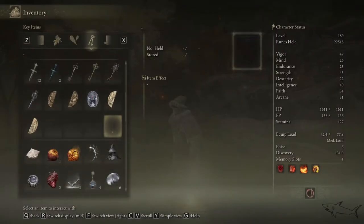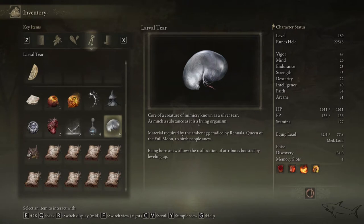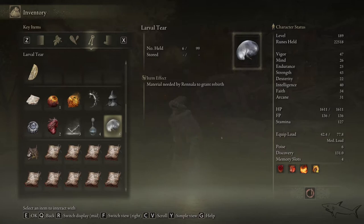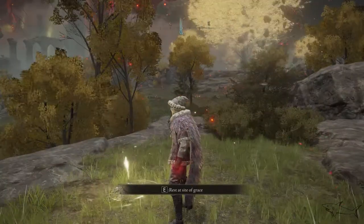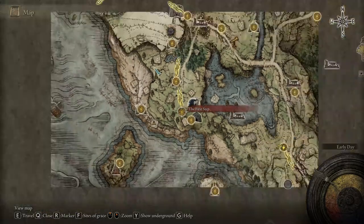Today I'm gonna show you how you can get all 18 Larva Tiers in the game. Larva Tiers are the items that you're gonna need to rebirth — to reset all your points in this game. In total there are 18, and I'm gonna show you how you can get every single one of them, really, really easy.